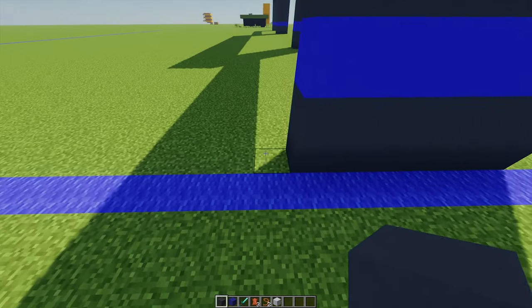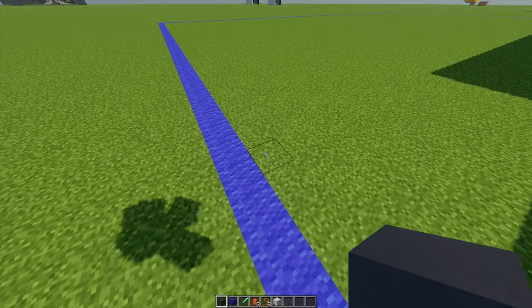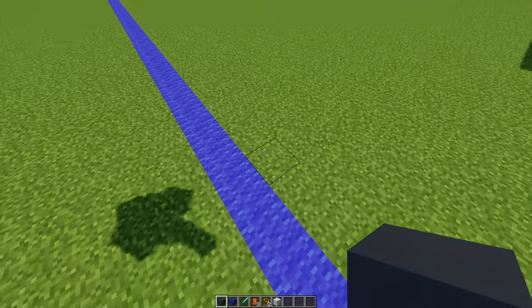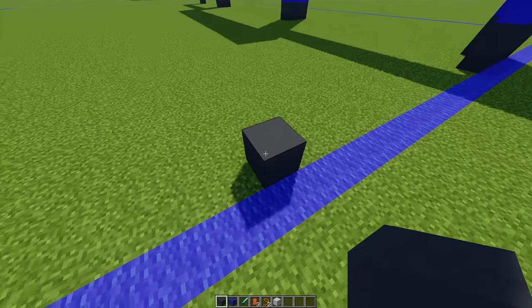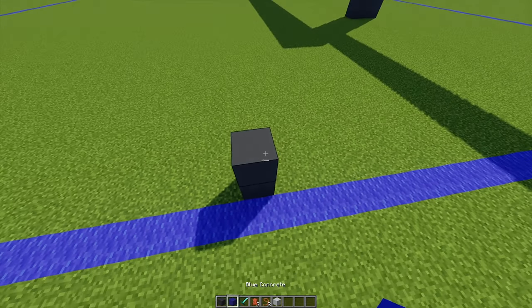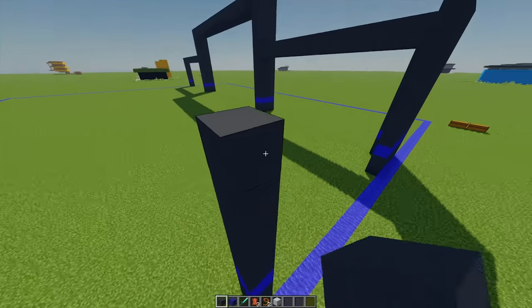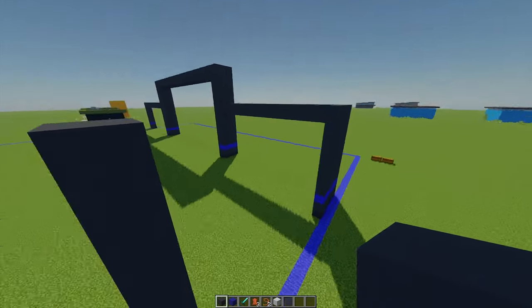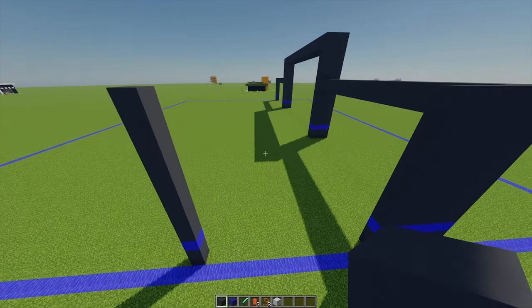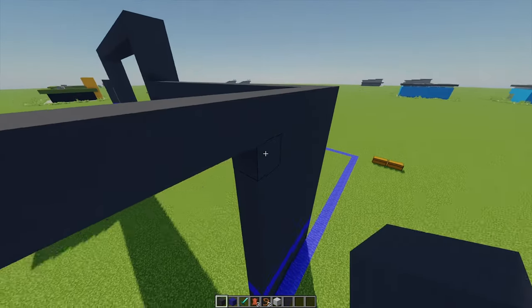Going across 13 blocks, on the 14th block I'm going to place one more gray concrete, one more blue concrete on top, then more gray concrete going all the way in line with that point. From this point I'm going to build this across to meet up with that wall.